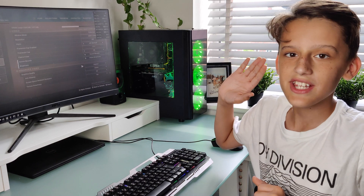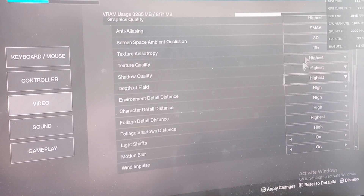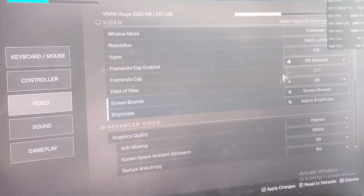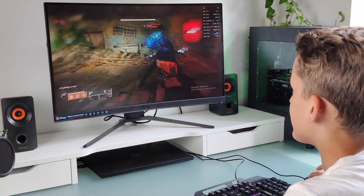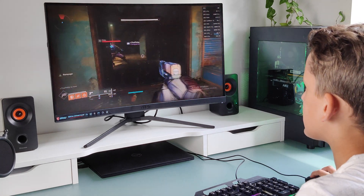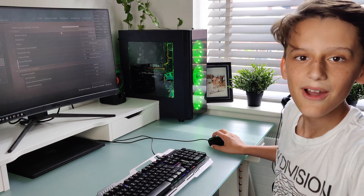Alright guys, so we are in the settings of Destiny 2. We've turned all the settings as high as we possibly can. We can't get rid of the framerate cap though, so it's only running at 60fps — Destiny just aren't letting us change it. But as you can see the GPU utilisation is pretty much maxing at around 90% sometimes, so this is pretty much what you'd usually get without the cap. So yeah, it's 4K 60 out of this machine right now.